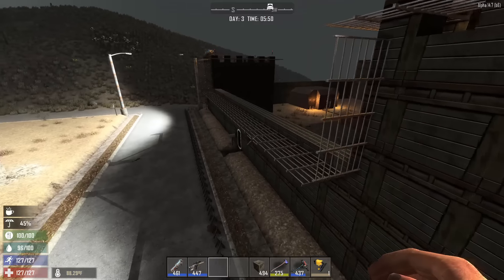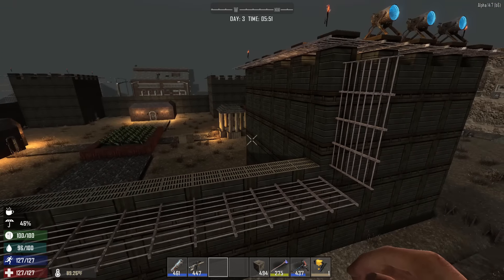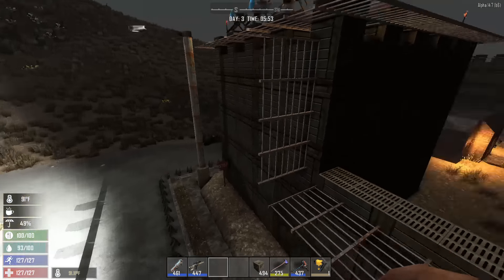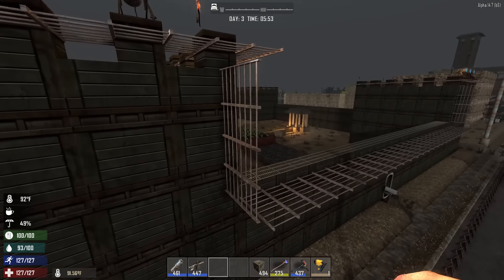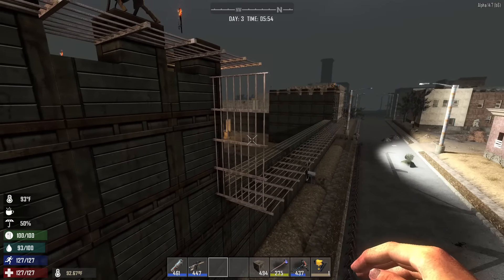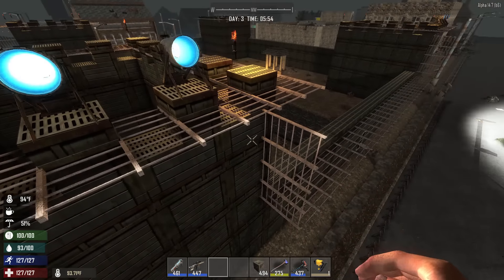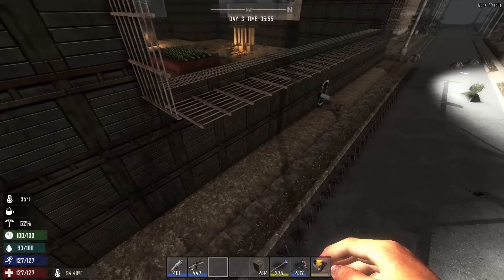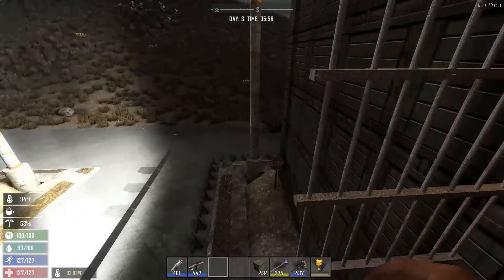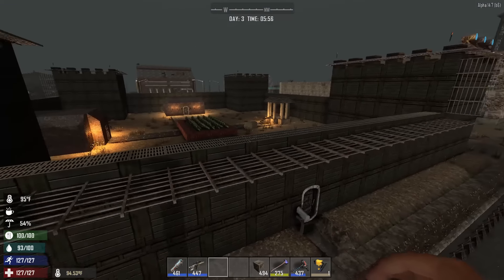There is steel block construction, which is the strongest block in the game — it's going to protect us the most from anything that could come our way. Next, we have iron bars that provide protection from spider zombies as well as anyone else who might try to climb over. I made it two-out on top so they can't get into our towers, and I put it vertically on the sides and on the ledge piece to ensure they cannot climb up the wall.